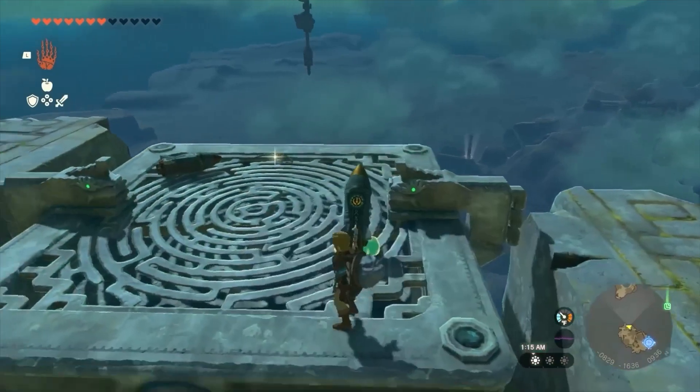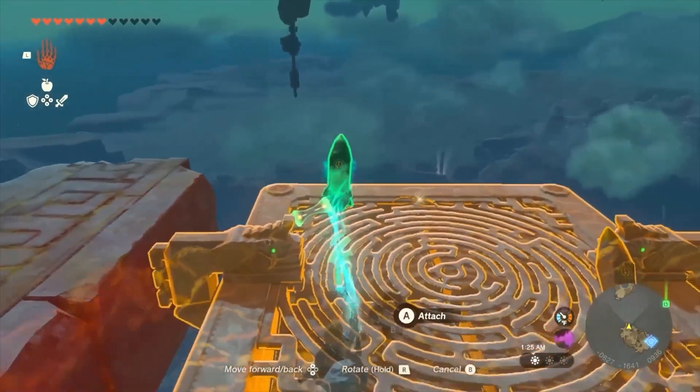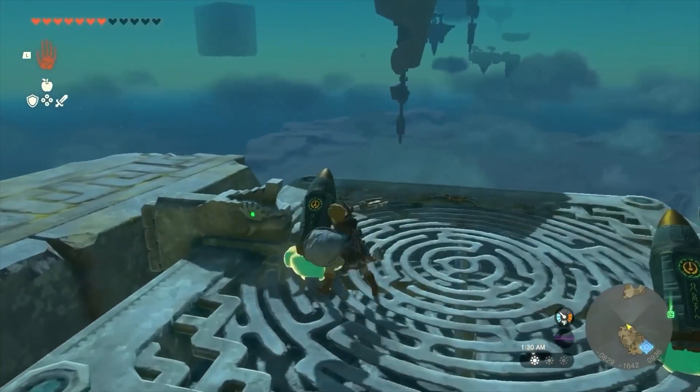To get the rockets aimed in the right direction, I need to rotate them, which is done using the D-pad. Doing so feels slightly finicky, but I rarely had too difficult of a time getting things just right.